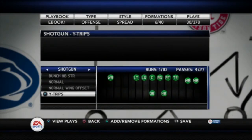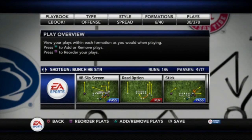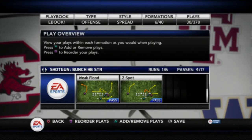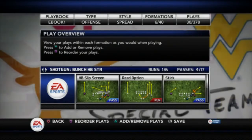So we have the shotgun wide trips. Let's go to the shotgun bunch strong — this is my main man-beating formation. We have halfback slip screen and read option in my quick audible. Stick did not actually come up, but I'll show you guys how to create stick in the video breakdown for the Bunch Hat Pack Strong. The weak flood and the Z-spot: Z-spot is actually my audible, and weak flood will be my deep pass audible. You see how we're minimizing the plays we have in our playbook so that we can make our best plays come up in our quick audibles.